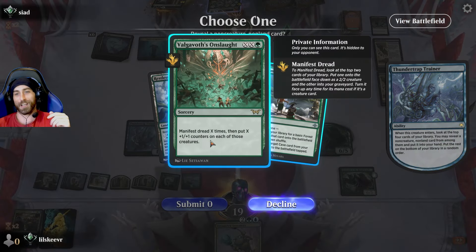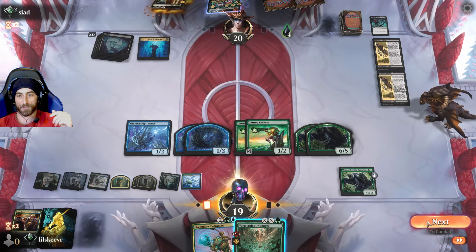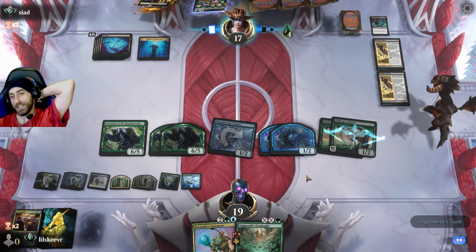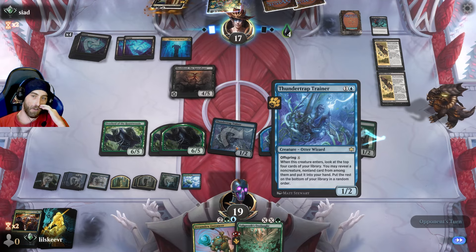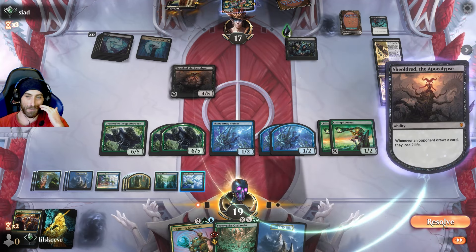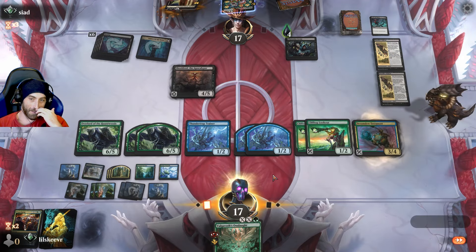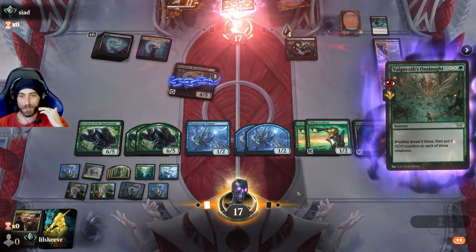We need to grab the Manifest Dread, but Glimpse the Core is pretty good here too. We save the Valgavoth's Onslaught — these cards just play into each other so well. Thunder Trap Trainer really brings this deck together. The fact that you can offspring it — it's just a chunk blocker that gets you a killer card out of nowhere. We win if we Dreamdew, but is that even fun? I want to cast Valgavoth's Onslaught.